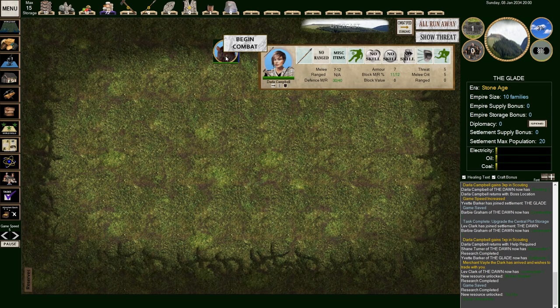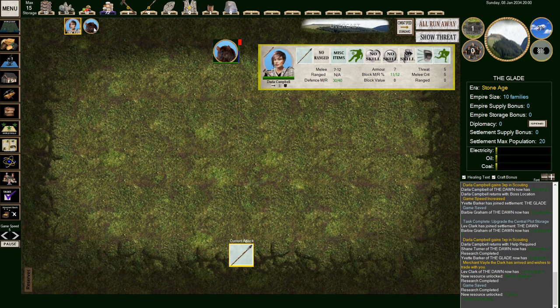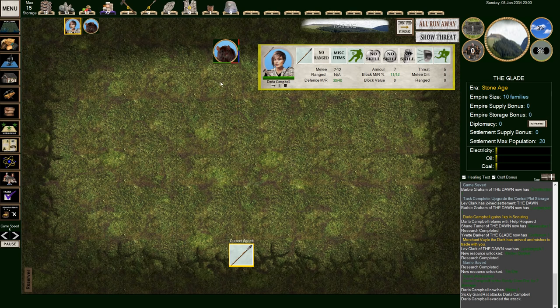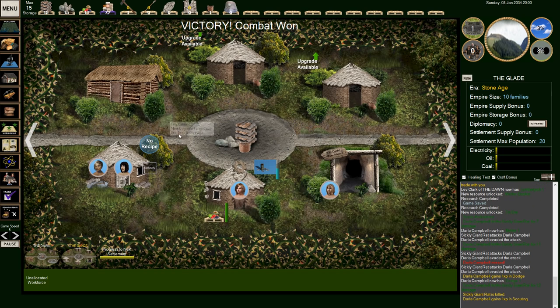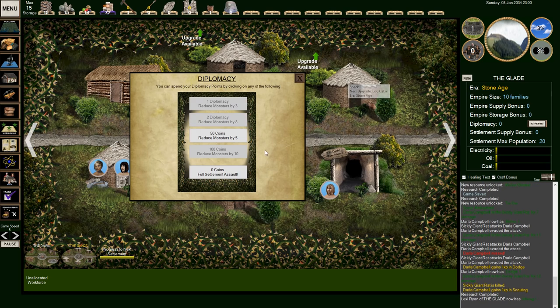Okay, combat! We've got Darla here — it's an ambush. Darla with a spear, armor, and all that. Let's begin combat. Darla versus a sickly giant rat. My attack skill is zero, strength plus twelve. We smacked him pretty good and he didn't hit us. Smack him again — we got this thing. Victory — combat won! It was thrilling. Now that she's done it, she's going to come back and she's gaining skills as well.